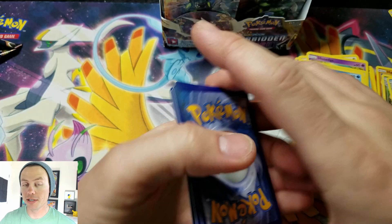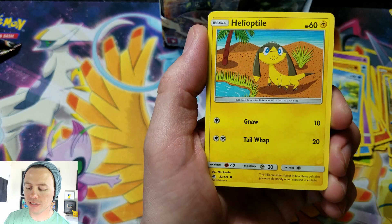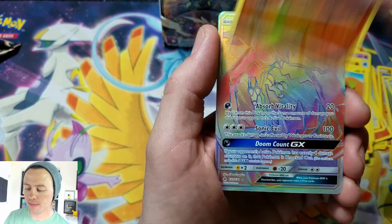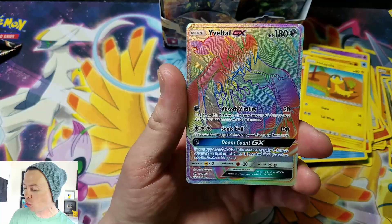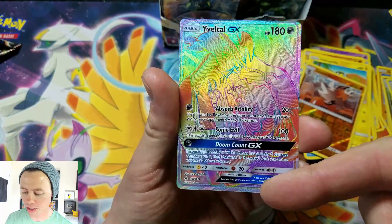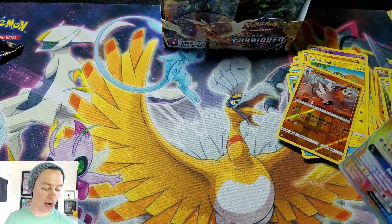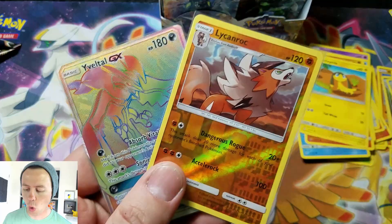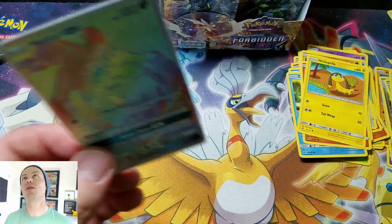Here we go — Inkay, Pancham, Jolteon, Fennekin, Helioptile, Metal Energy, Lysandre Breaks in Mysterious Treasure again, followed by Lycanroc — that is a reverse holo rare. Oh nasty — it's a full GX hyper rare! Let's go dude, nice nice! Not very well cut — look at the border of the top compared to the bottom — but I don't care man, it's going right into my master set. I'm not sending this off to PSA to be graded, are you kidding me?